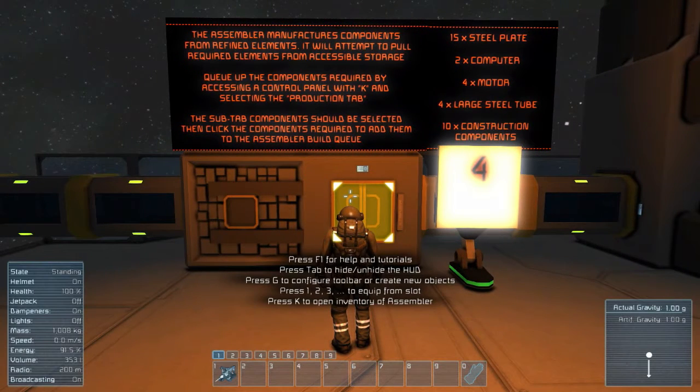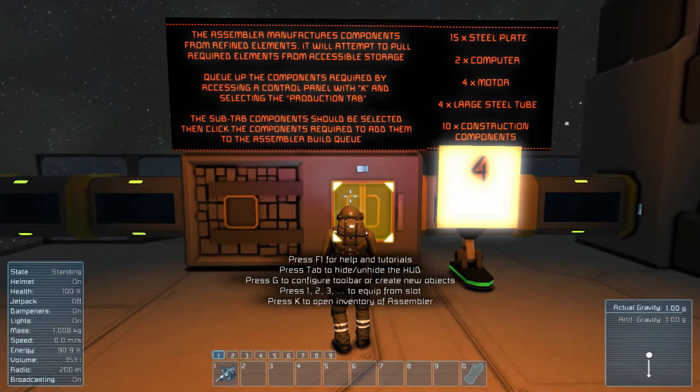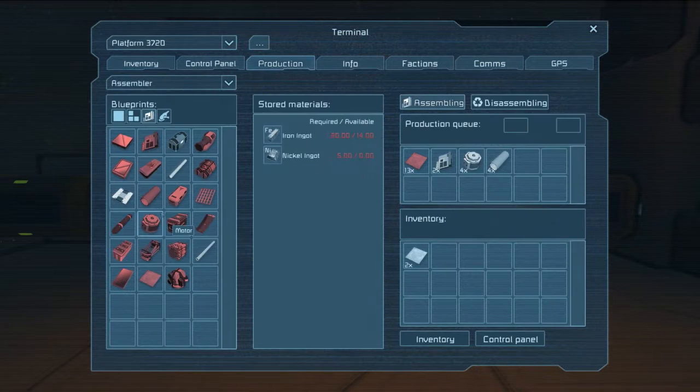Four motors, four large steel tubes — one, two, three, four large steel tubes. Ten construction components, the kind of generic one. Thruster components. Gravity generator components. Detector components. Construction components — ten, right? Yep, all right.